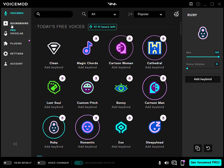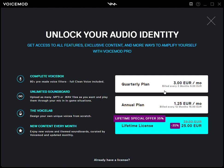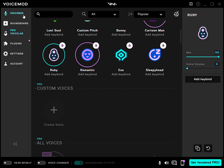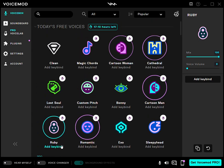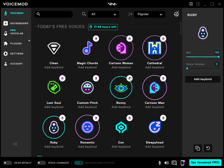I can also create things with the Voice Lab, but then I need the Pro version and you have to pay. So that means I will have to pay to become Pro, and I'll have to pay to create my own voices, my own voice changer.